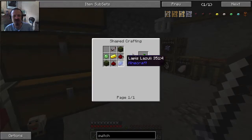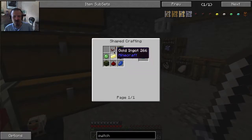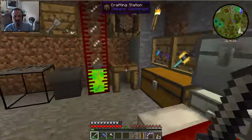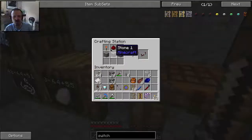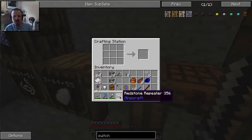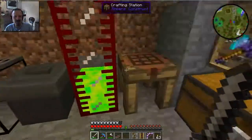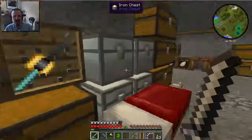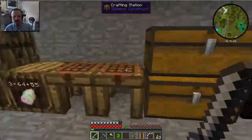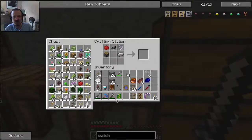The receiver circuit is from Railcraft, which requires some green wool, redstone, lapis, a gold block, and then a redstone repeater — which itself needs redstone torches, some stone, and some redstone. I have all that stuff. First I craft the repeater over here. There is a redstone repeater. Then we take the redstone repeater and put it in the crafting grid, and that makes us the receiver circuit. Then combining all the switch motor ingredients with the receiver circuit, now we have a switch motor. Voila.